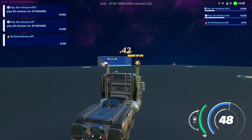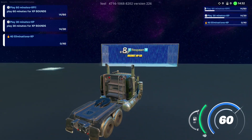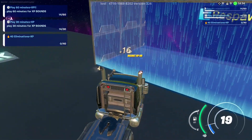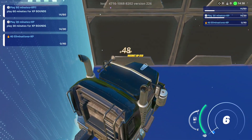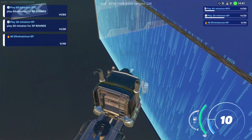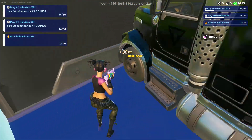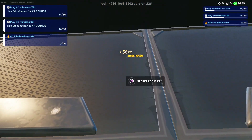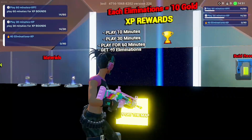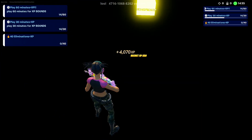Now we need to drive into the left side of the respawn. We want to line up the front of our truck with the column in the middle. Jump on top of it and look up. And that is it — we are done. Not a lot to do on this map, but a ton of XP.